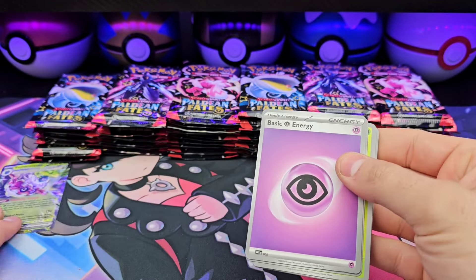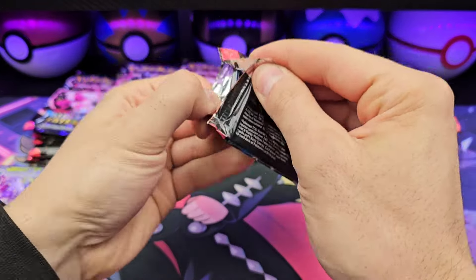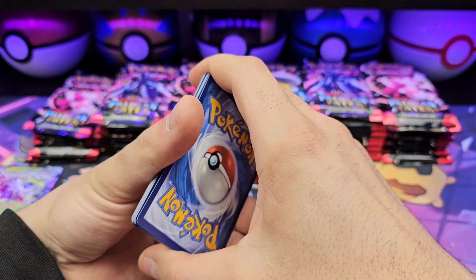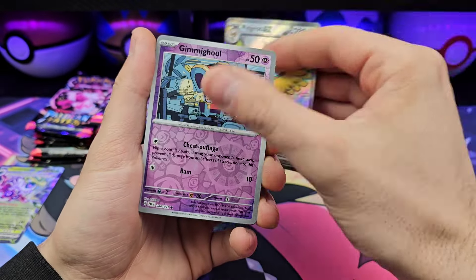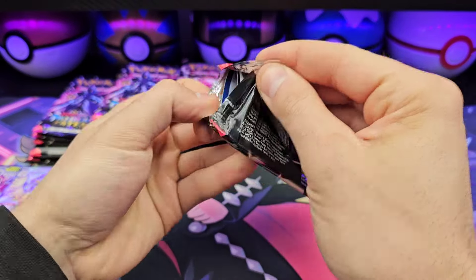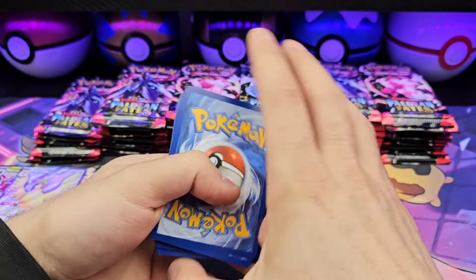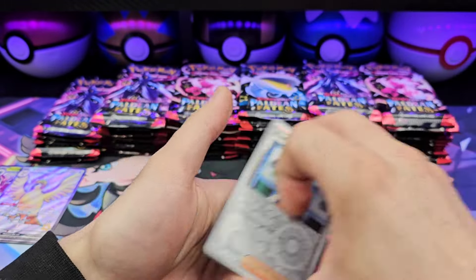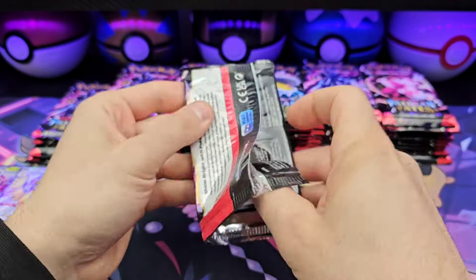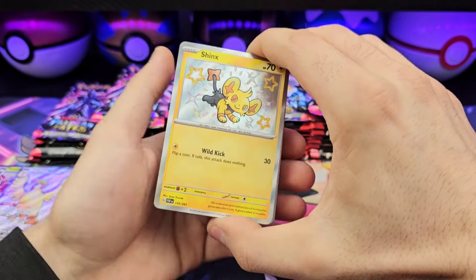There we go — our first hit, a regular Forretress EX. We'll line the hits up in the front. Have you guys pulled your chase from Paldean Fates yet? My two chases are the Gardevoir and the Mew SARs, and I've pulled neither of them. The only SARs I've pulled so far have been trainers like Clive and Penny. Still also need Pikachu baby shiny and Charmeleon — did get the Charmander, wouldn't mind the Charizard SAR. Wouldn't mind pulling it. Shinks.